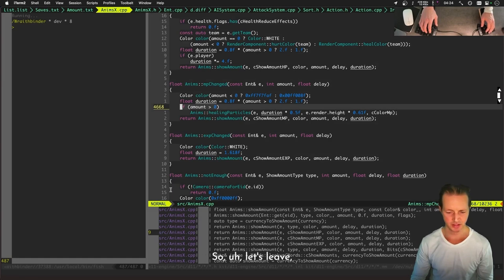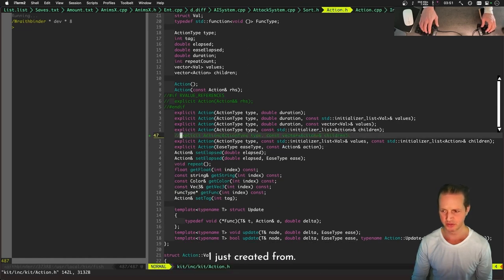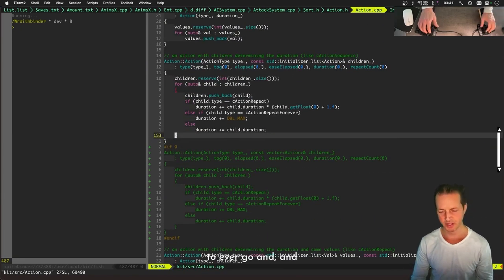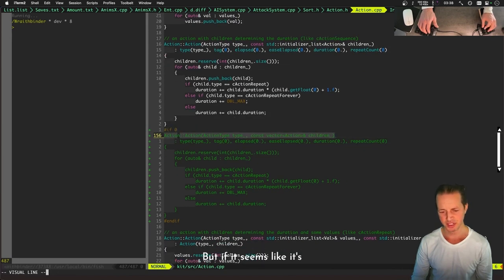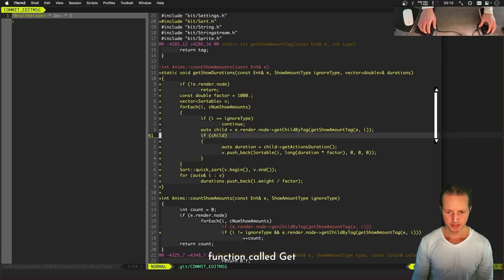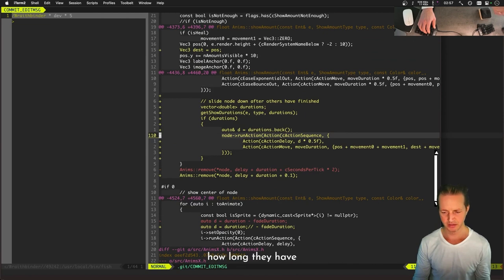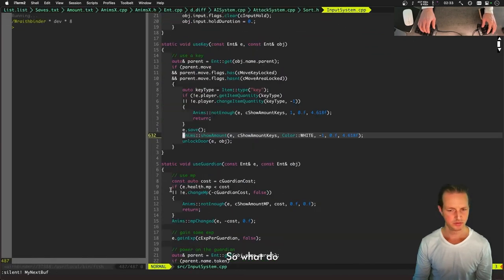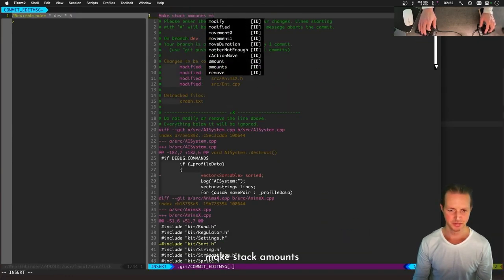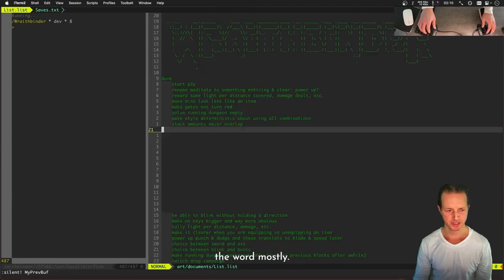It's a lot better than it was. I can't spend too much more time on it, so let's check it in. My preference is to comment out any method I know I'm not using — that shows me I don't need to maintain it, but if it seems useful in the future I can come back and uncomment it. I created a function called `get_show_durations` which looks through all existing show-amount nodes and checks how long they have left. Committing as: 'make stack amounts mostly never overlap.'